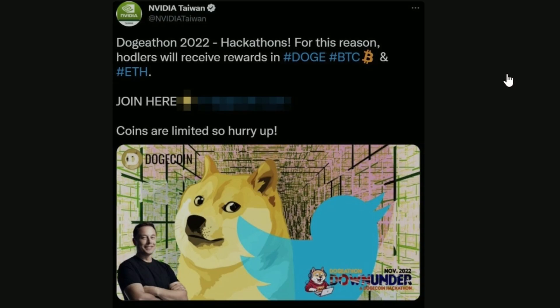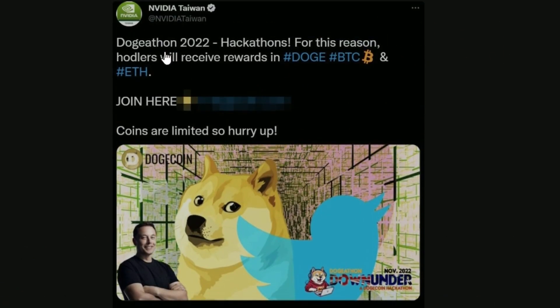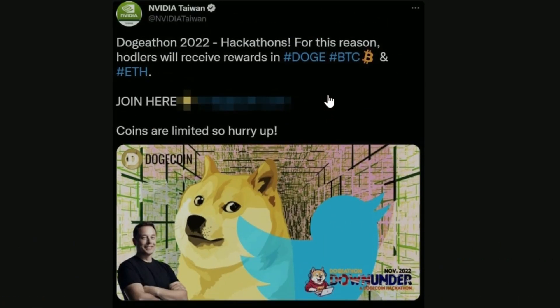NVIDIA's Taiwan Twitter page got hacked, and now they're promoting Dogecoin, which is kind of funny — a Dogecoin 2022 hackathon where hodlers will receive rewards. Obviously NVIDIA Taiwan is not actually promoting that because they got hacked. And if you look into the source, the account has been suspended, so things are getting taken care of.